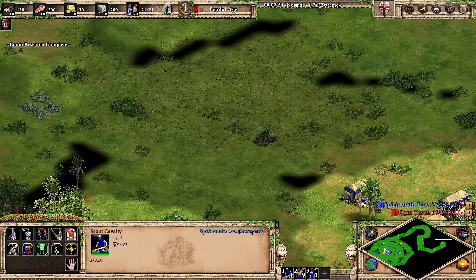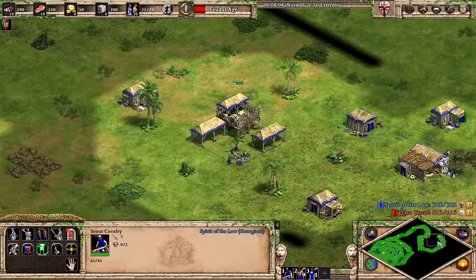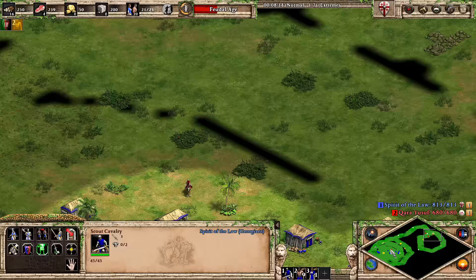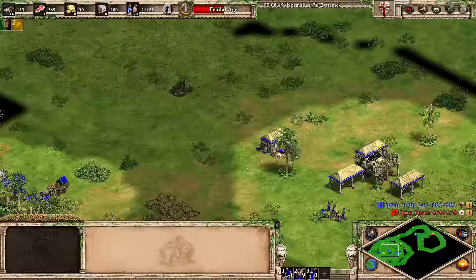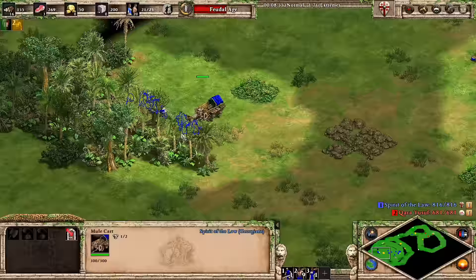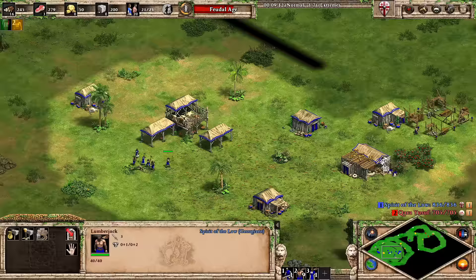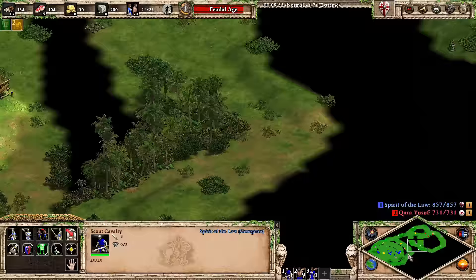We are going up to Feudal Age. Have you noticed that deer seem really far away these days? Maybe that's just a patch change on Arabia, but it feels like they really want you to be out there exploring. The AI is not taking its berries, which is weird - usually the AI loves its berries. I'm not too worried about my wood. I put six on berries which I can't remember the last time I did, but this is a different civilization with a different start.